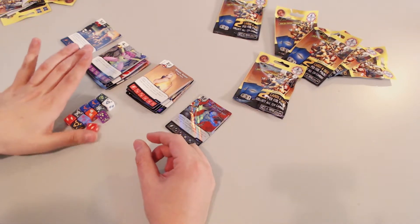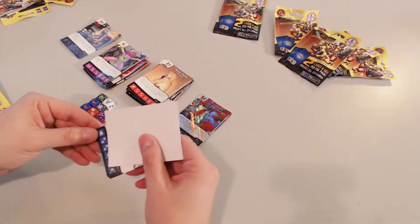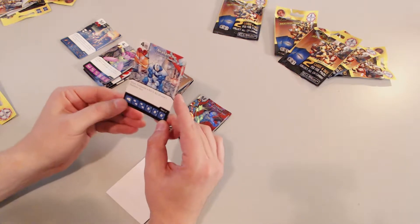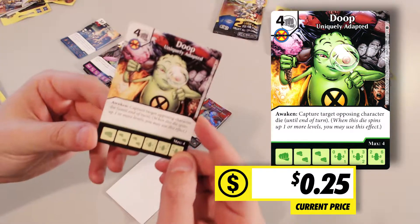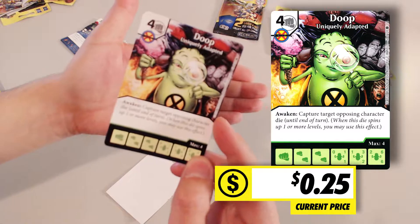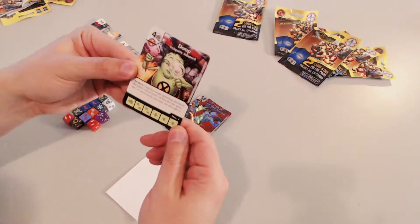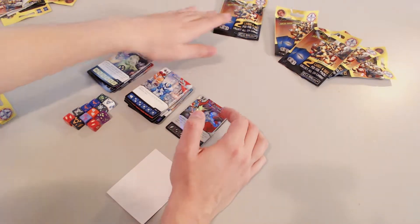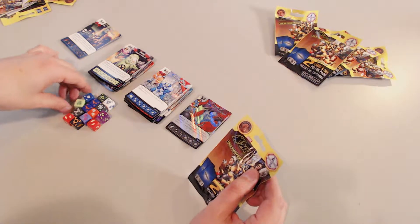If you want to learn how to play, check out the link in the video description. Common Avalanche — when Avalanche is knocked out, knock out all level one character dice, and uncommon Dupe. Never heard of Dupe — if you have, let me know in the comments. I do enjoy getting more X-Men cards to play with. It's probably one of my favorites — I just feel like the Marvel characters have always resonated more with me personally.